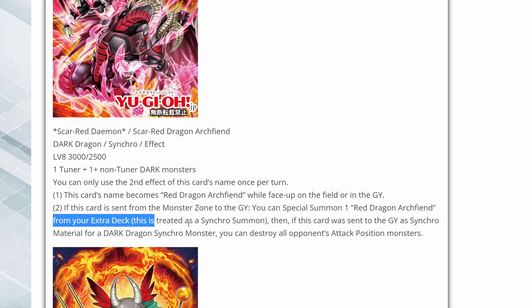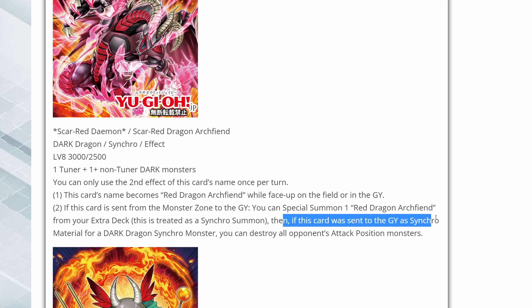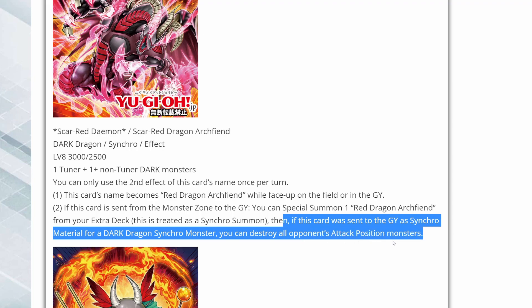So you're able to special summon a Red Dragon Archfiend for free from your extra deck, which is pretty cool — just being able to get a free card out of using this. And it's also treated as a synchro summon, so that's even better. If you happen to use this card as synchro material for a dark dragon synchro monster, you can destroy all attack position monsters your opponent controls. So this is a good way of clearing out the board and synchro climbing by going up the levels using your resonators.